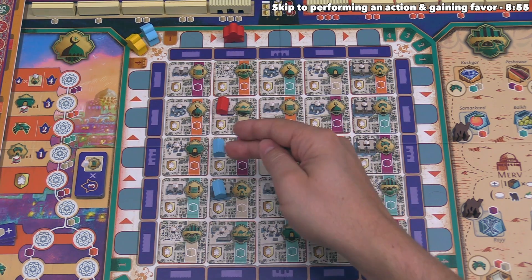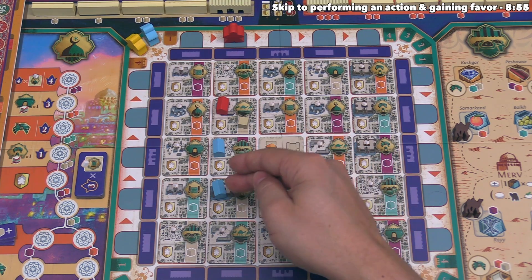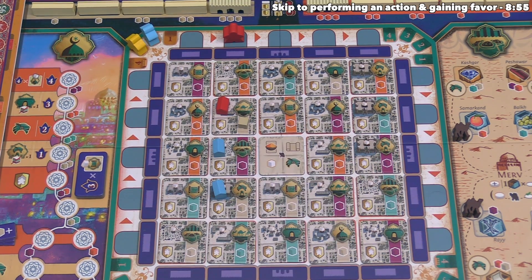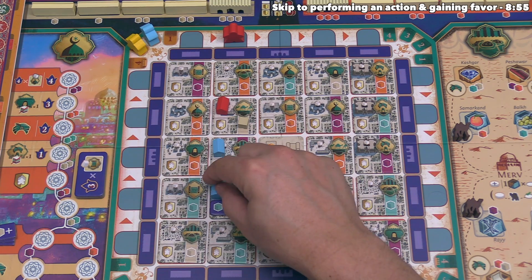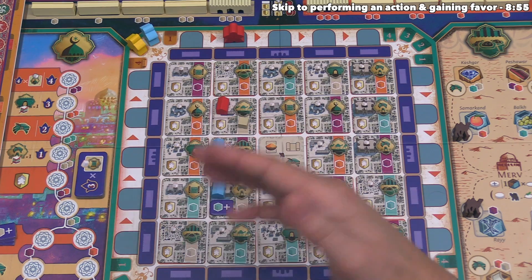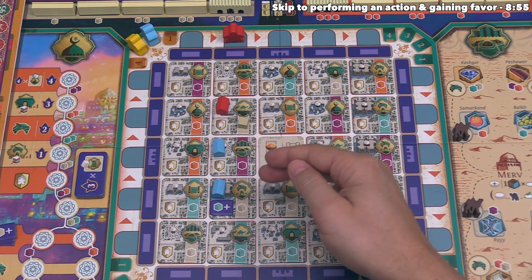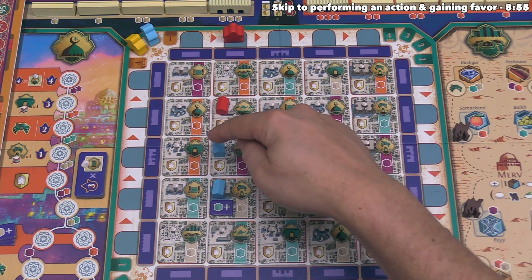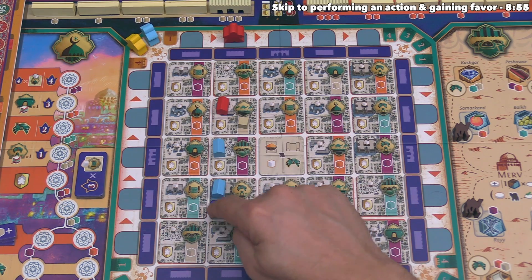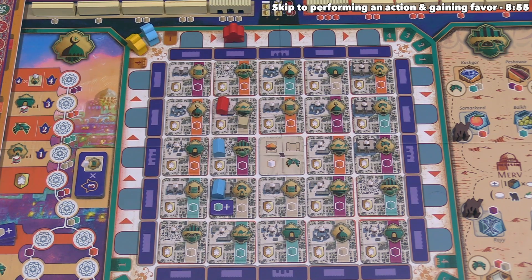The opposing player does not get the standard resources on other building tiles in the active area. However, if there are upgrades on other building sites with the matching color, your opponent does generate those. So in this example, if we activated the site, we would get a purple, a tan, and a teal, and the blue player would get a purple and a teal — they don't generate resources on the other tiles, but they do generate resources from upgrades on those building tiles.